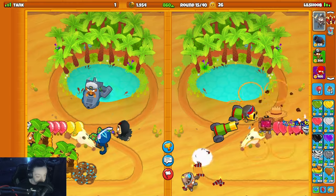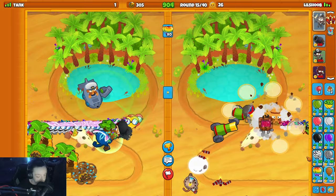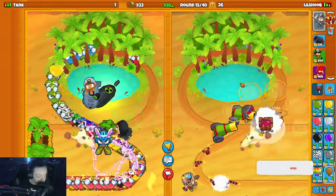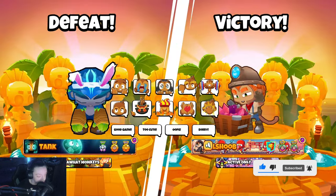Regen rainbows might hurt him because they're gonna go around the bend, and if he doesn't have a nuclear sub they might cause an issue. So I'm gonna try that - send a few, see if they can do anything. Hopefully they reach around the bend - that was the goal. Is that enough? Yeah, he's cooked. Good game! Damn, that was a good one, I had a good time.